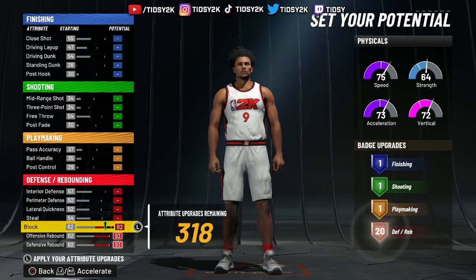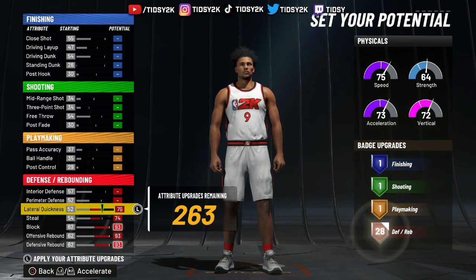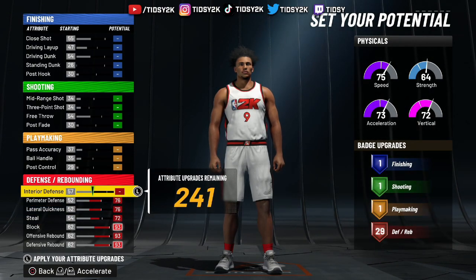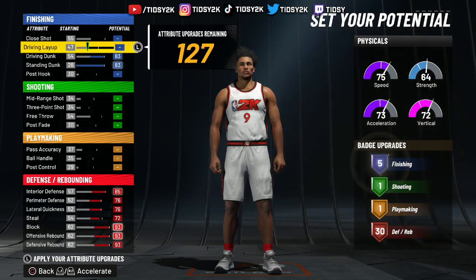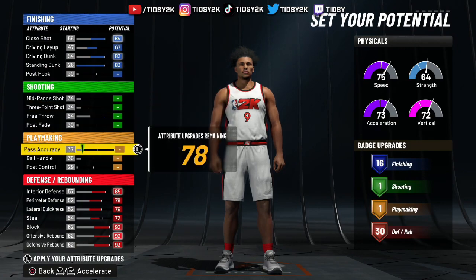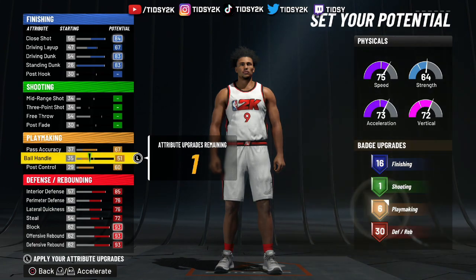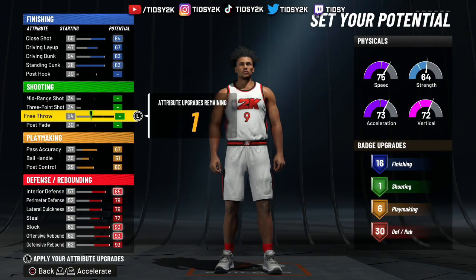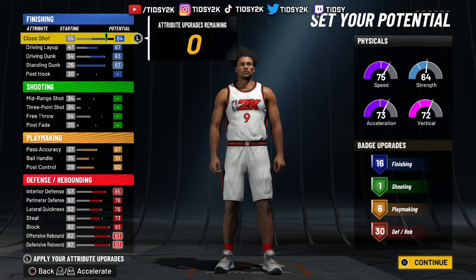You want to max out everything here. Make the steal a 72 or 73, and max everything else out. Leave the post hook alone and max everything else out. Driving layup, make sure it's a 67, and then we want to max out the pass accuracy. Go one more on the steal — 73 steal, just like so. And this is exactly what we're looking for here.